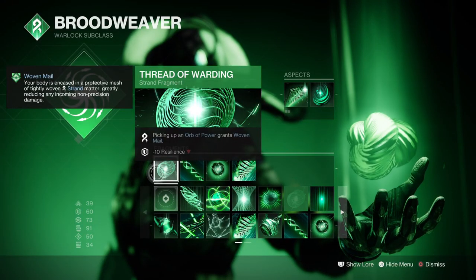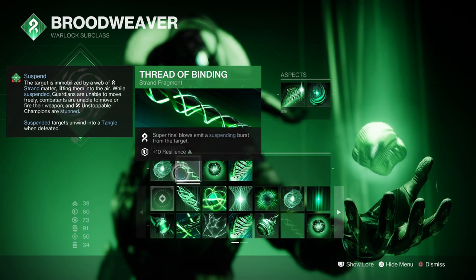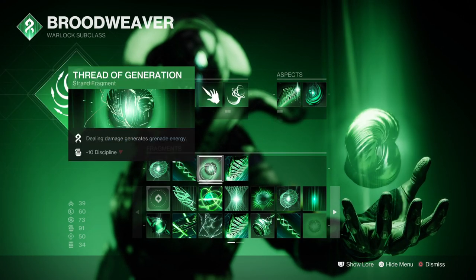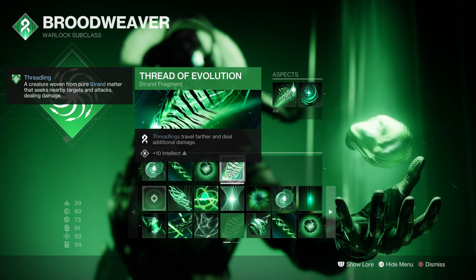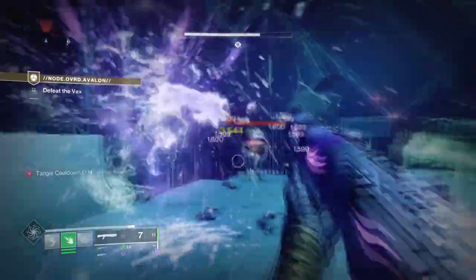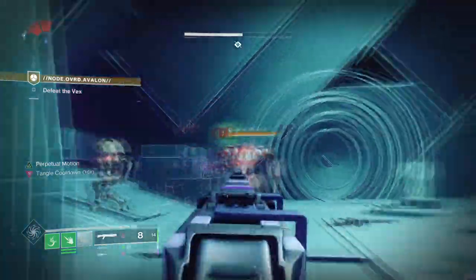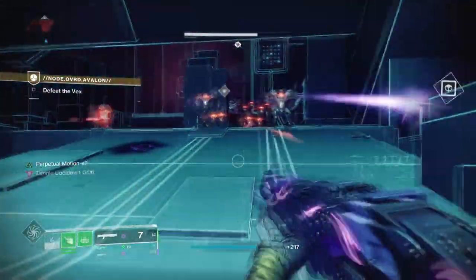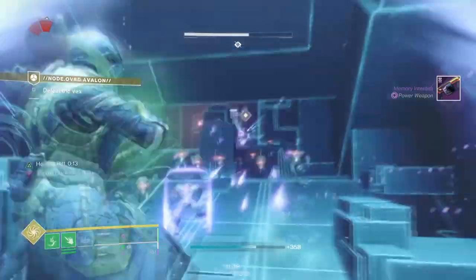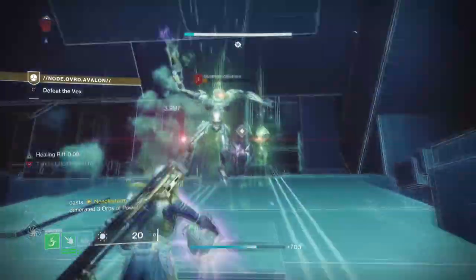Thread of Warding — picking up Orbs of Power grants us Warden's Shield. Thread of Binding — super final blows emit a suspending burst from the target. Thread of Generation — allows damage to generate grenade energy. And Thread of Evolution — allows Threadlings to travel further and deal additional damage. These are what I like to pick as the best options for the setup we are aiming for, as we need to use our grapple as much as we can to build up our super energy, while also making sure that the protection provided will all be worth it. Having the option to use Warden's Shield as much as possible is going to help you out in the long run with that 60% damage resistance being applied to you.